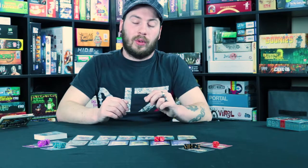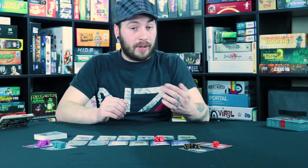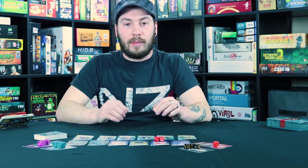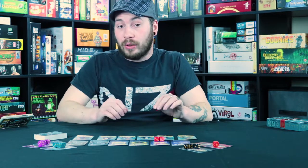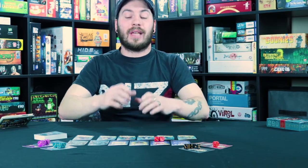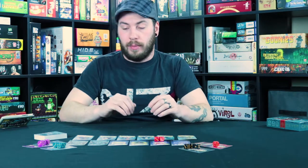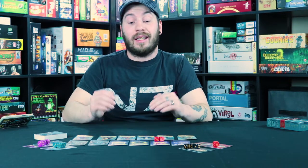Each player after that will, in an auction style, bid higher than you for the same treasure or place their dice on another treasure. The only exception is the lights-out player. The lights-out player has to only place their dice on one treasure card — they're not allowed to split it up, but they can still do all sixes if they want, basically guaranteeing that they get that treasure.